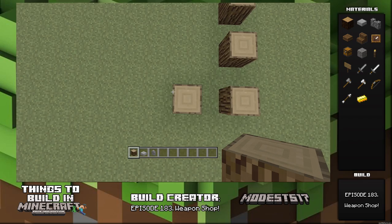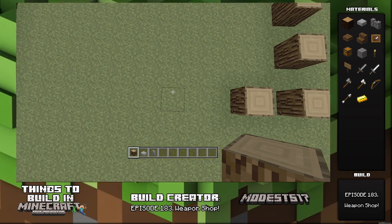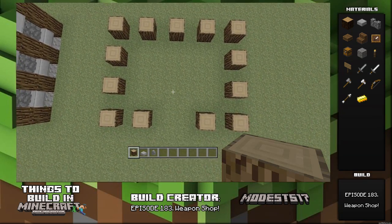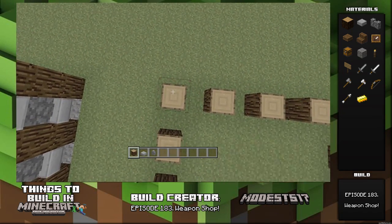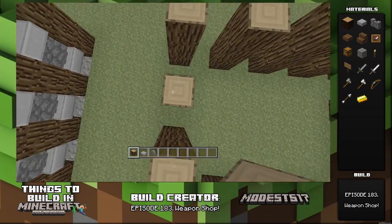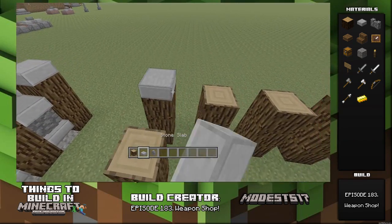Let's start this build off. We're going to take some logs, space them each one block apart, and it's going to be pretty much five logs by four logs. On the front, you're going to only place those logs so there's a three-wide opening. It's kind of difficult to explain, but once you're done with that, you're going to bring them all up by two.